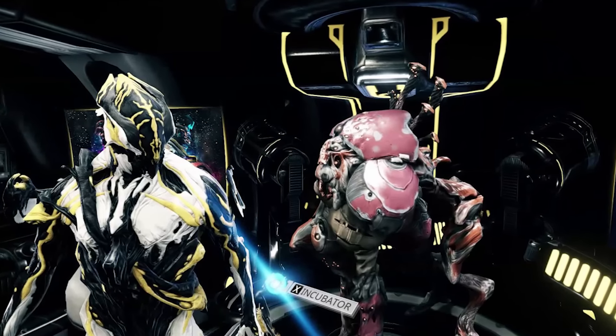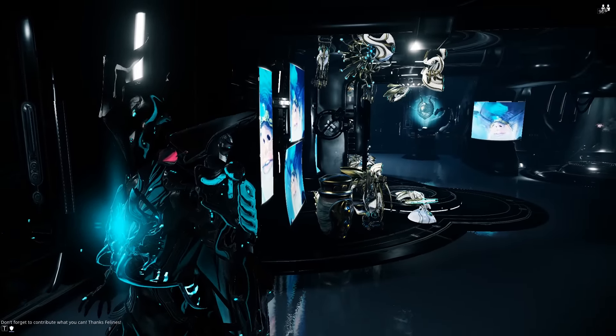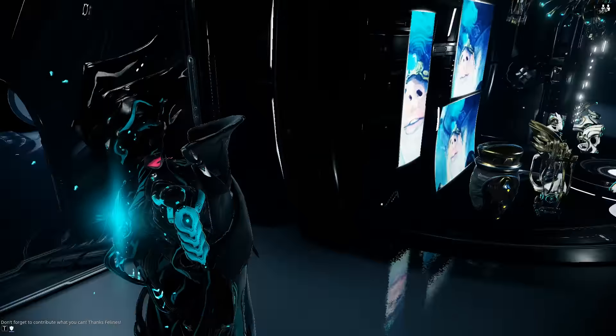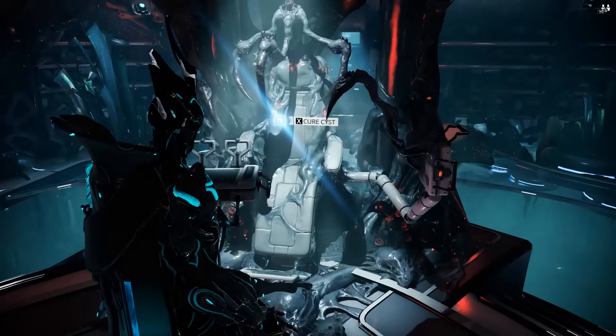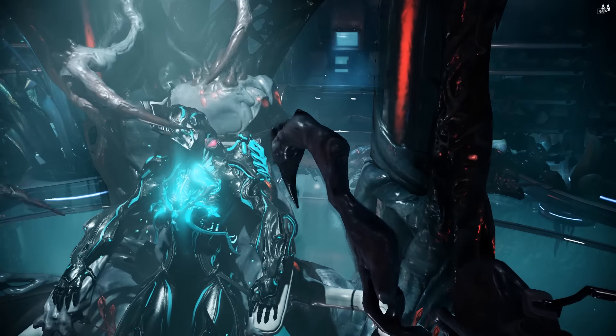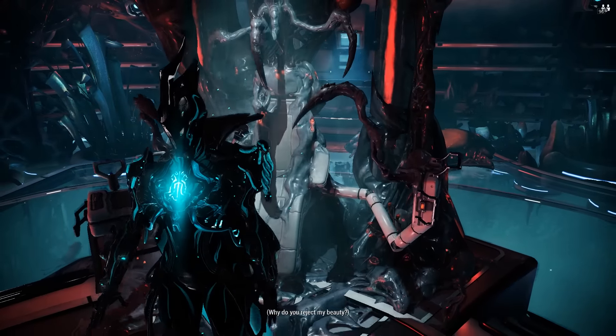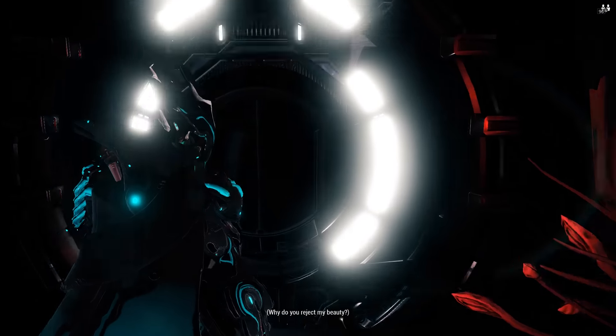What you do with these cysts is combine one with a Kubrow egg, and that will make a Helminth Charger. The cyst has to be seven days fully grown in order for you to get into the room — otherwise you can't access it. You have to either be Nidus or a frame that has the infection on its neck for seven days. So here we go — we're going to cure this.